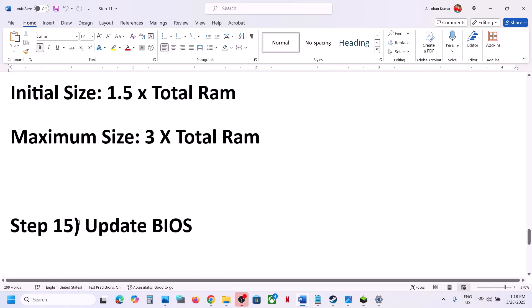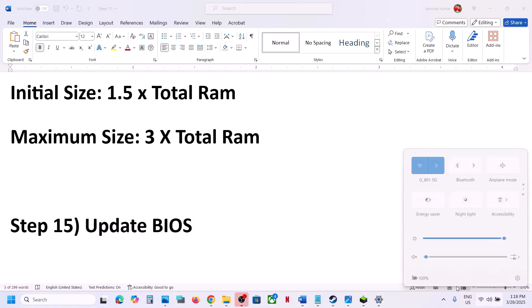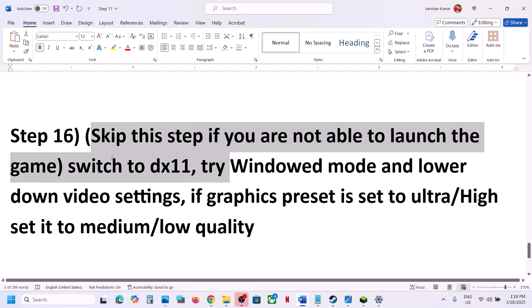The next step is to update the BIOS. Go to your system manufacturer's website, select your model number, and update the BIOS. If you have a laptop, make sure the battery is above 10% and the AC adapter is connected when updating the BIOS. After the BIOS update, launch the game.